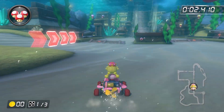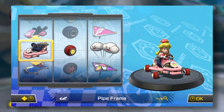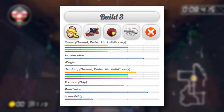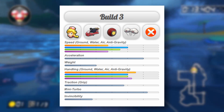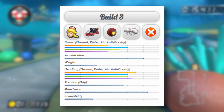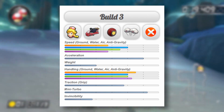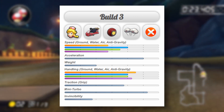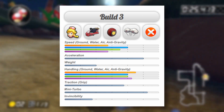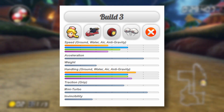The last build I'll be going over is the pipe frame loadout. For this build, they use the pipe frame, roller wheels, and the cloud glider. For the stats it has: 2.75 ground speed, 4 water speed, 3.5 air speed, 2.75 anti-gravity speed, a 5 in acceleration, and a 2 in weight. For handling: 4.5 ground, 4 water, 4 air, 4.25 anti-gravity, a 3.75 in traction, a 5.25 in mini turbo, and a 1.75 in invincibility.